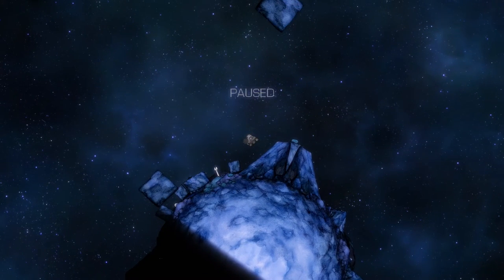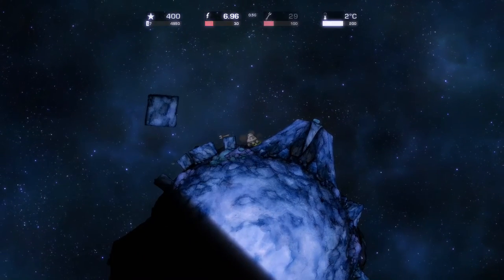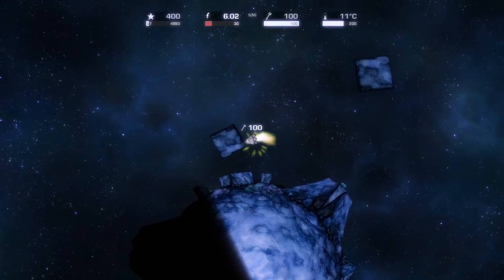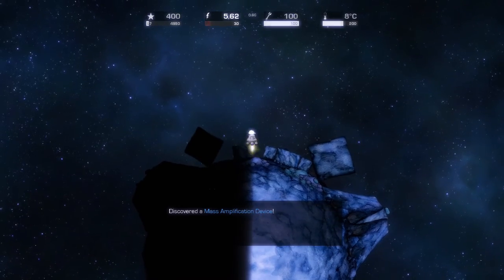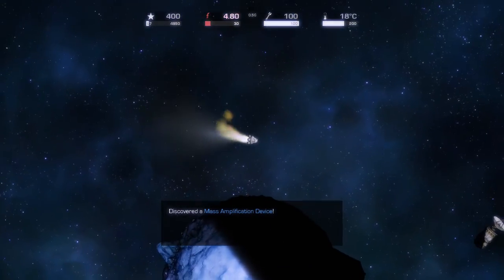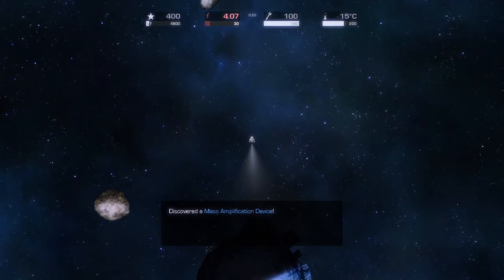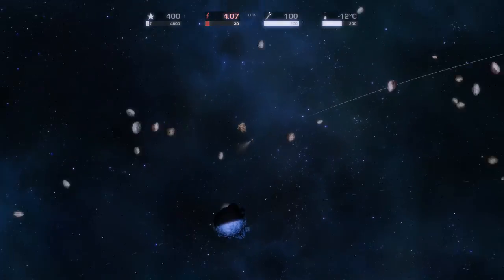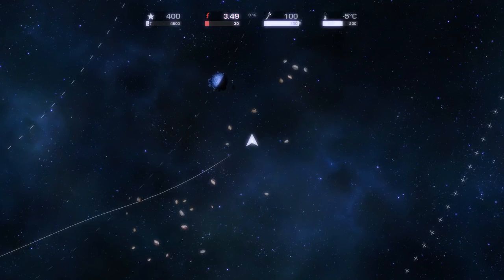One annoyance — unless I'm wrong — there's no menu in-game. I don't know where there are asteroids. Oh, it's a hat! Mass amplification devices is what we call our hats. Oh, it is space debris. Wait — oh, that thing fully restored the ship! Or healed the ship. We're in super bad condition here.